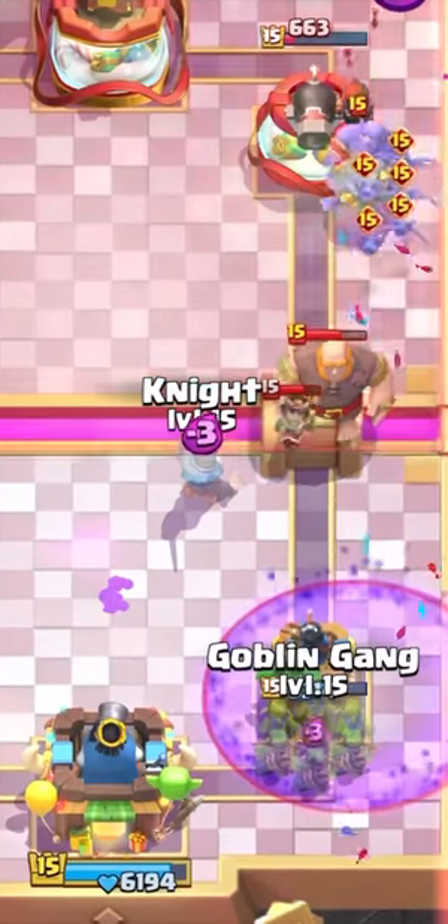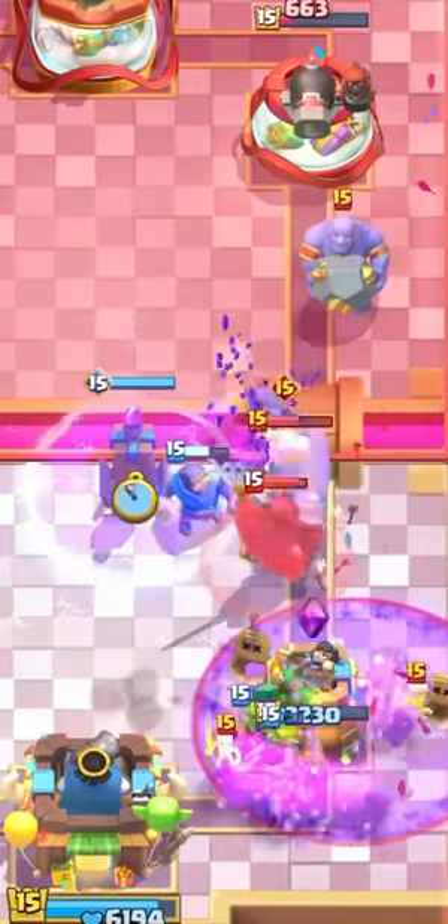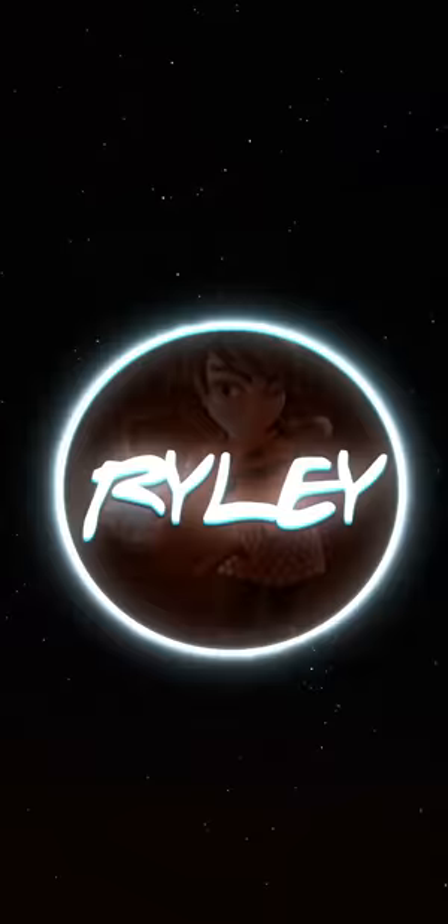Going for the knight, then goblin gang on the graveyard. Then I can go for the high evo tesla — this should clear all the bats and freeze the giant. Perfect.